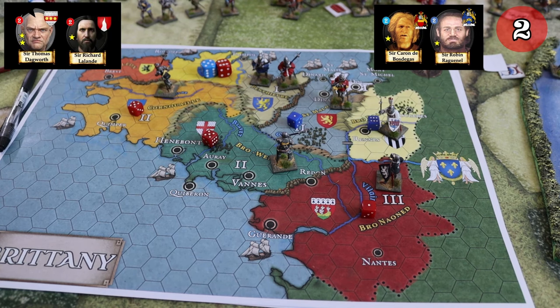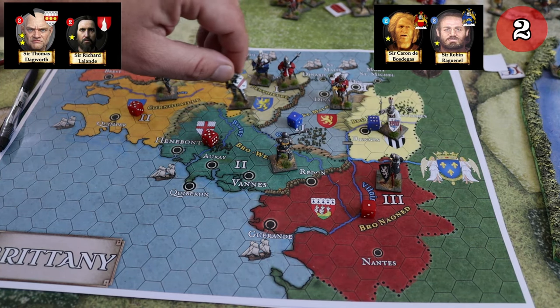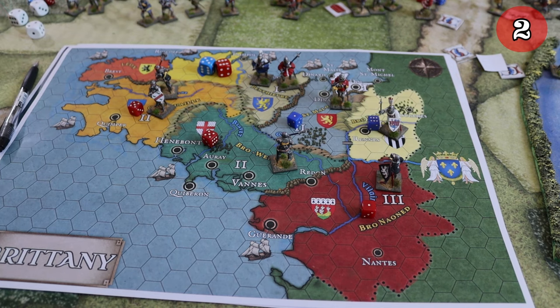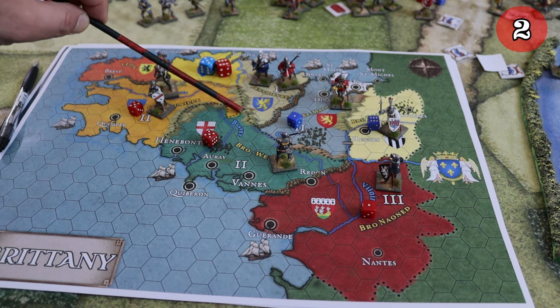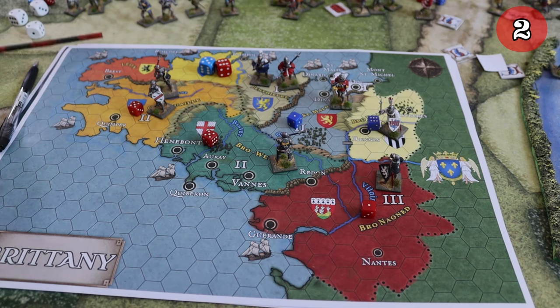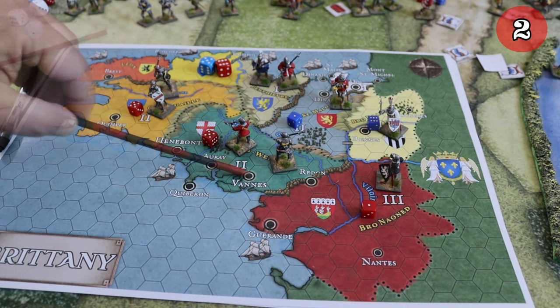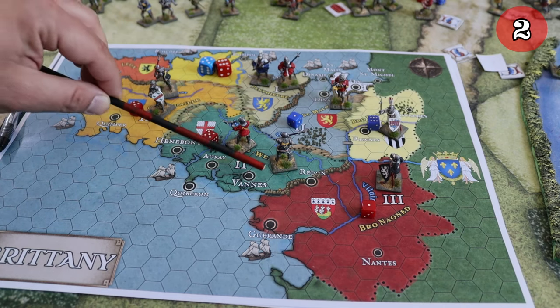The English have Sir Thomas Duckworth and Sir Richard Landale arriving. For round two, the English will put Sir Thomas Duckworth — a two-star leader — in Cornwallis, because the borders around Cornwallis against the opposing faction are hills that allow two opponents to cross, making it a possible invasion point. We need to be strong there. Sir Richard Lundale will be placed in the critical Provenet province, very important for the English as it connects all their gains. For the French, Sir Rondek Bodegas and Sir Robin Ragunel are placed: one in Penthivre, and one in Brosse and Melo. My strategy is to go back and get the small province of Dole, which gives one victory point and one army point.